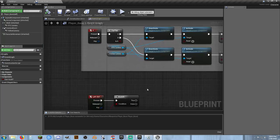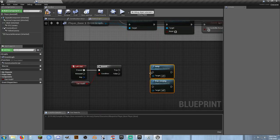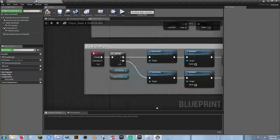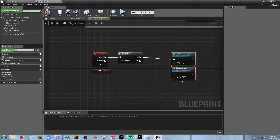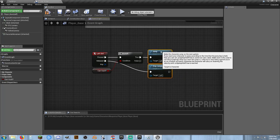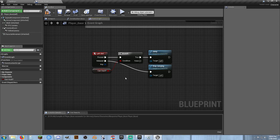Let's grab these guys — we're going to do it the simple way first. Let's see, that was on key press.